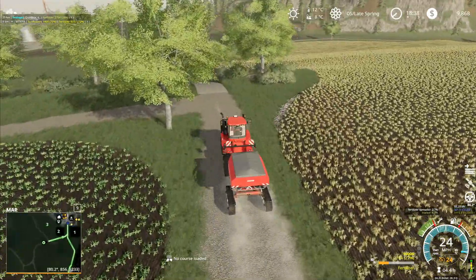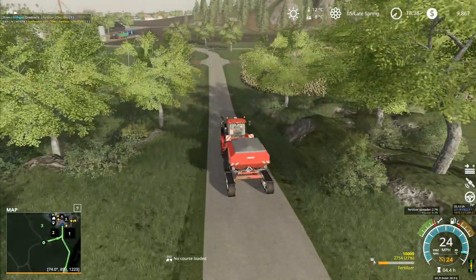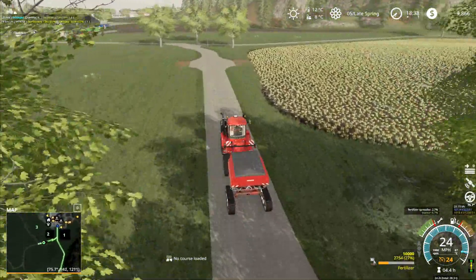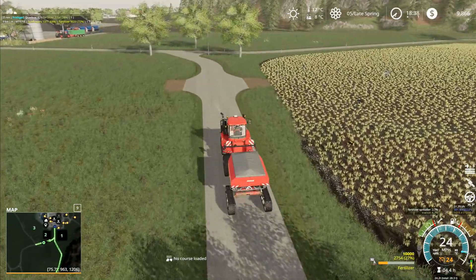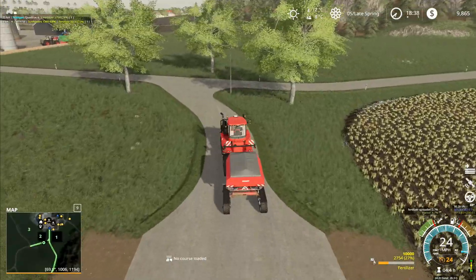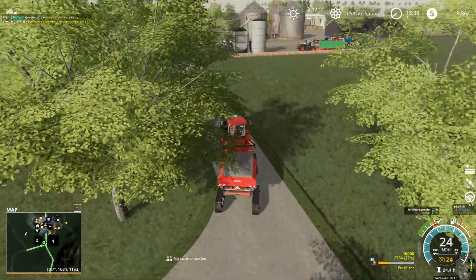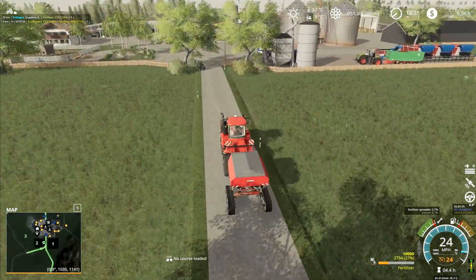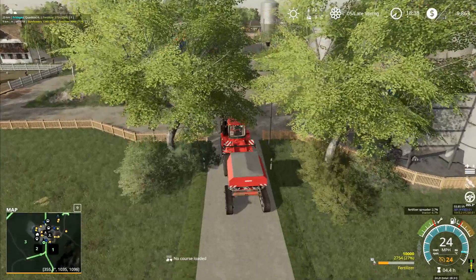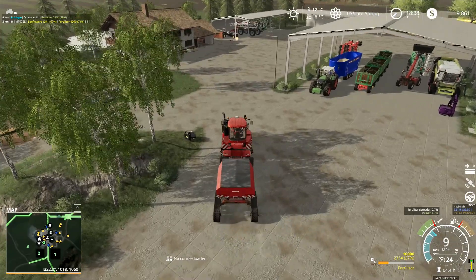That means all we've got to do is feed animals until we're ready to start doing some harvesting. We've got one Class combine, and I would like to keep using the Class combine because it is very cool. I'm wondering if we should get a second combine doing some other stuff. I'm not going to commit to getting a second combine just yet - I'm going to leave that until a little bit later on.